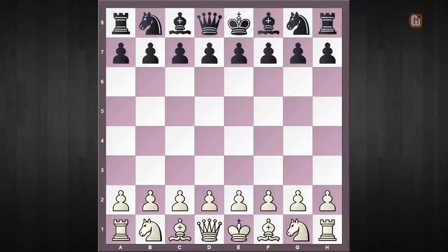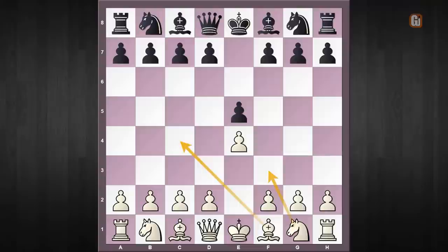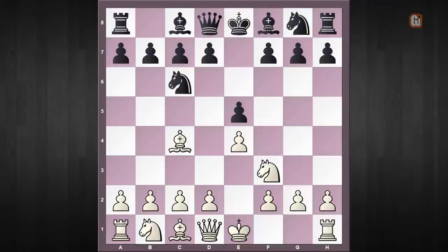The opening arises after the following move order: e4, e5. It doesn't matter whether white continues with knight to f3 or bishop to c4. In this game white played bishop to c4 first, and after knight to c6 he continued with knight to f3. Now the typical Shilling Gambit arises on the board after the move knight to d4.